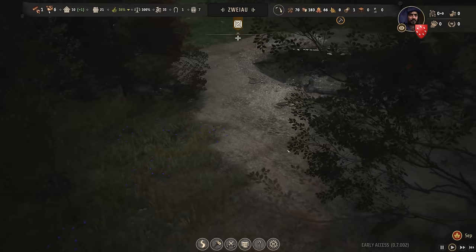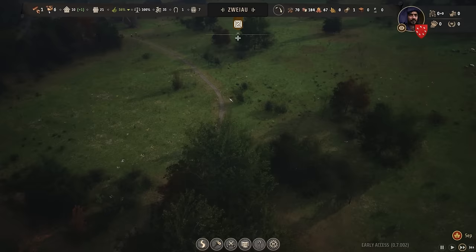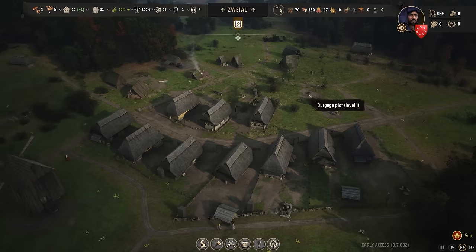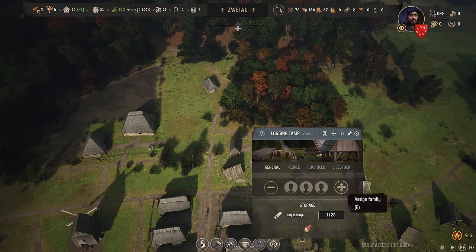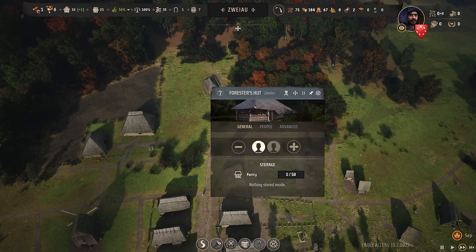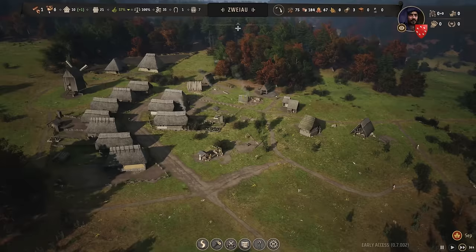I'm hoping that when this house is in, they will automatically move here and live here — I don't know whether it will work like that or not, we'll have to find out. Let's have a quick look at what's happening with our timber. Logging camp — no one's there and we don't have enough families. I think the forester is done — they've planted their area — so I'm going to pop someone in there. I'll do a bit of switchy-switchy to keep things going.